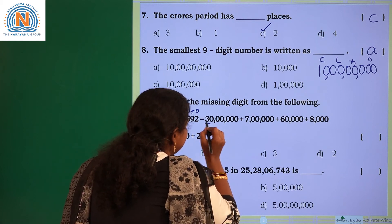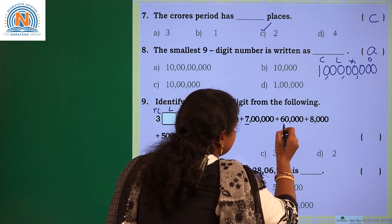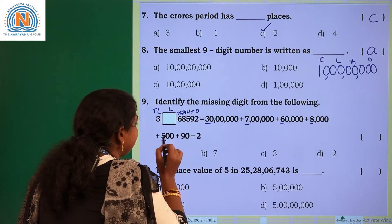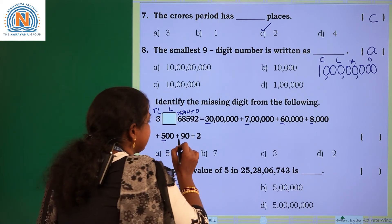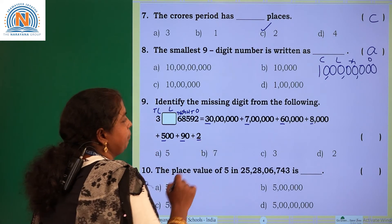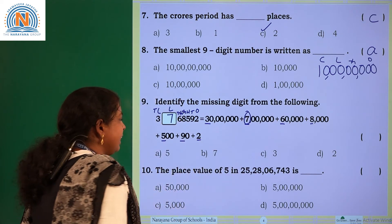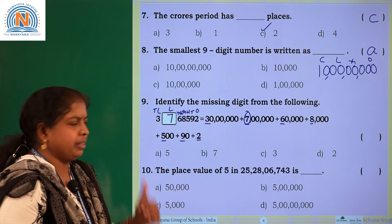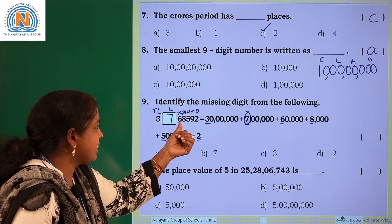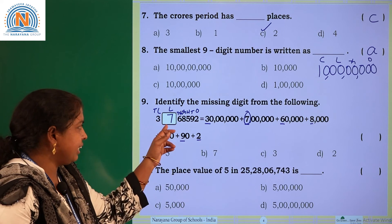Digit 3 is in 10 lakhs place, 7 is in lakhs place, 6 is in ten-thousands place, 8 is in thousands place, 5 is in hundreds place, 9 is in tens place, 2 is in ones place. So what is the missing digit? 7 — that is in 10 lakhs place. How will you read this? 37 lakh 68,592. Missing digit is 7.